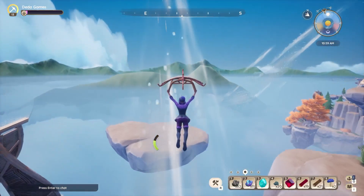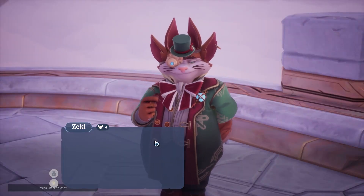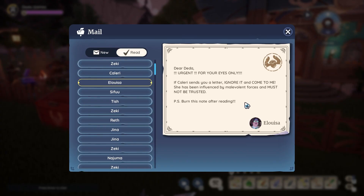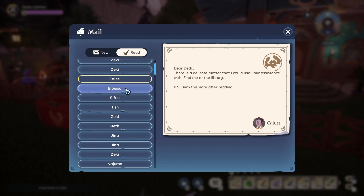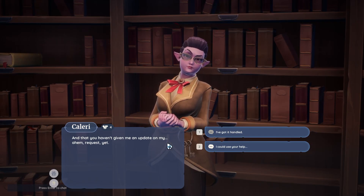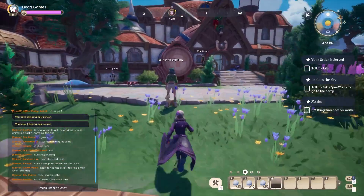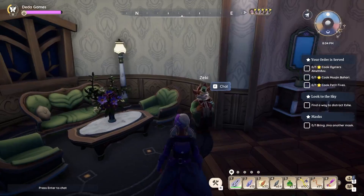Stay tuned as I'll walk you through each one step by step. First things first, make sure you finish the Echo of the Unknown quest. Check your mailbox to see letters from Clary and Eloisa. You need to read these letters to unlock the Temple of Giles. Talk to them both, then find Zaki where he spills the beans about Eshay finding a flow battery, which is the key to this temple.